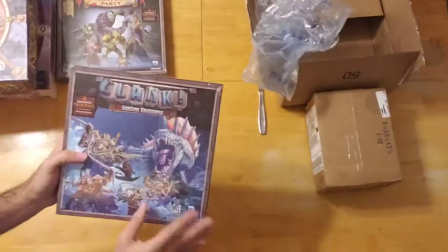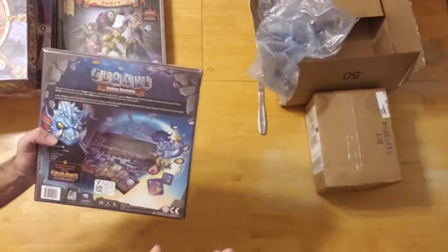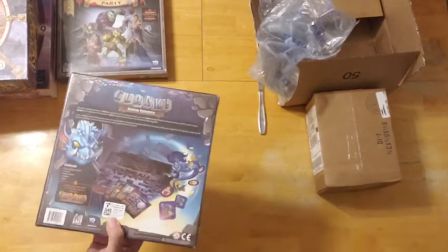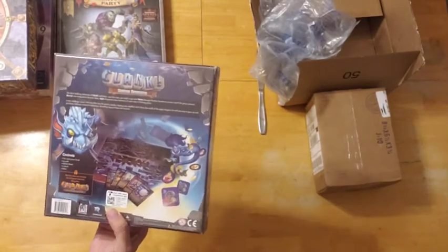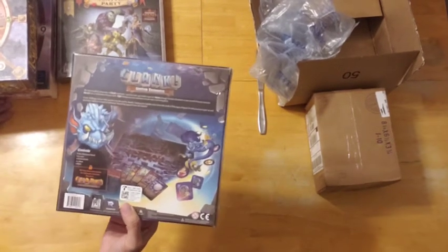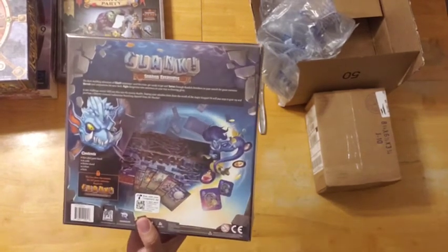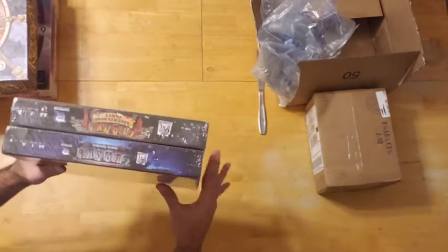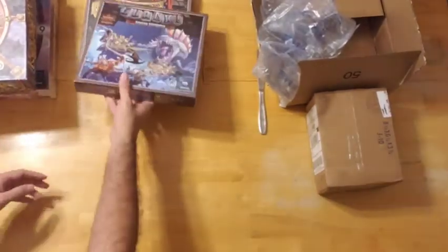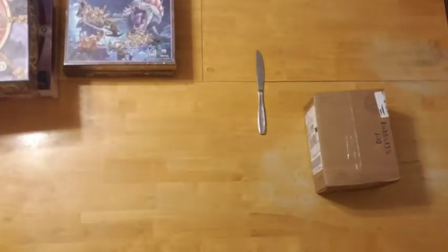Another expansion for Clank! — the Sunken Treasures Expansion. I had just bought the Mummy's Curse Expansion a few months ago, and now here's Sunken Treasures. It adds a two-sided game board, so now I have a couple of two-sided boards to mix and match. It also adds 36 cards to fit the Sunken Treasures theme. The deck-building adventure of Clank continues — get ready to get wet. Swim through flooded chambers, recruit new companions for your deck, and fight dangerous new monsters on your way to thieving glory. I'm really excited to add both of these expansions to my Clank content.